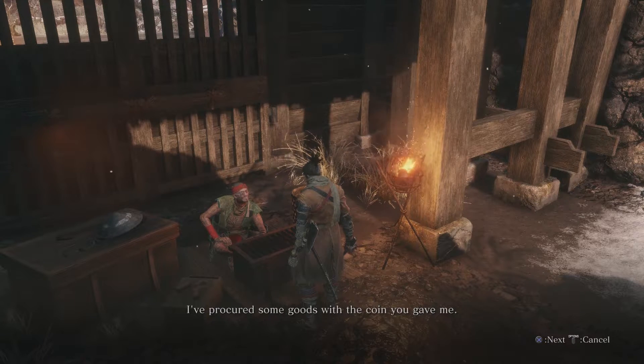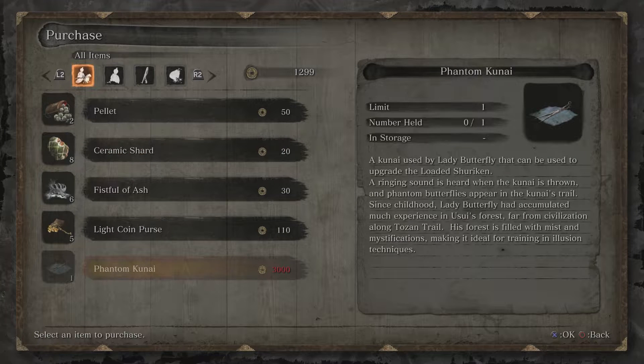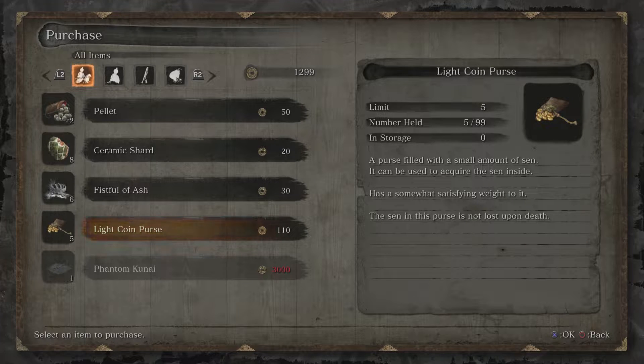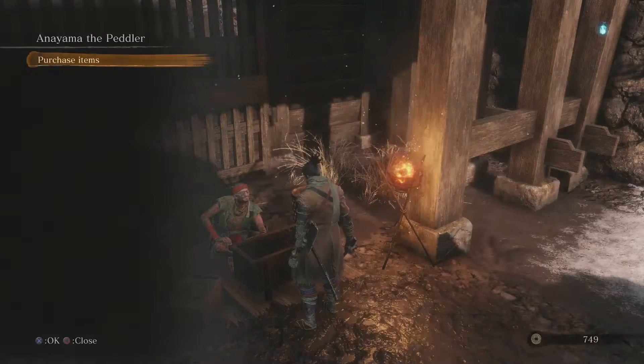He has got some stuff now. He already has the Phantom Kunai — I didn't actually know he got this that early. The Phantom Kunai is more for later, but basically it's a material that's going to help us obtain an upgrade for one of our prosthetics. It costs a fortune though. What I'm going to do is purchase all five Litecoin purses — they cost 110 and sell for 100, so you pay a 10% fee and lose 10 sen each time. But if you die, you don't lose anything because you can sell these back. That is very useful.